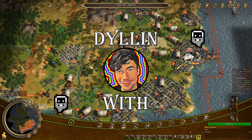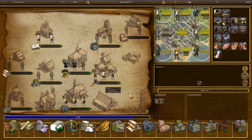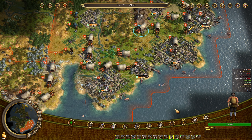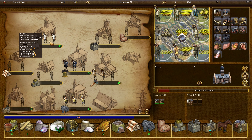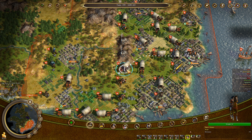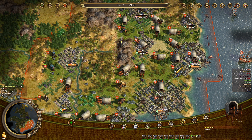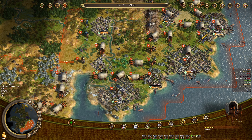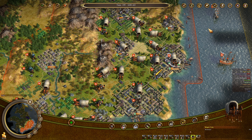Welcome back to Sid Meier's Civilization IV Colonization, where we continue the conquest of the Americas as the Dutch. One colonist gets sent to Beaverton, another to Baytown. I trained this dude in two turns — that's amazing. This expert farmer I'm actually going to use to found another settlement right here that used to be an English settlement. I'm kind of running out of places for my farmers, which is why we're going to rapidly expand to new settlements.